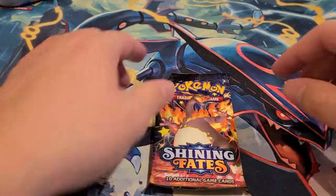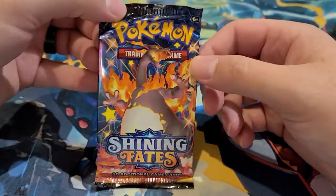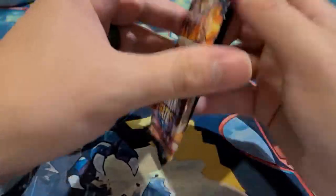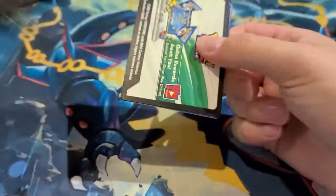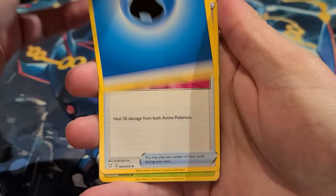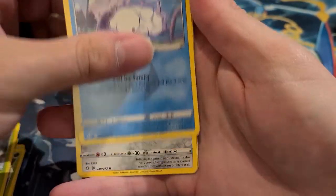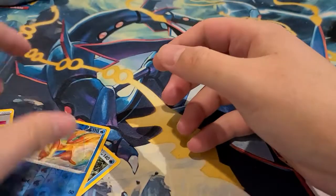Last pack — I always save the Charizard pack art for last because I'm superstitious, even though it hasn't really worked out. It's only crazy if it doesn't work, so eventually I hope it does. Hoping for that Charizard — been searching for it a while and it's well documented on this channel. Here we go: water energy, Team Yell Towel, Trapinch, Gym Trainer, Gossifleur, Yanma, Snom, Q-Font, Grookey, Floatzel, and a Dreadnow. No Charizard.